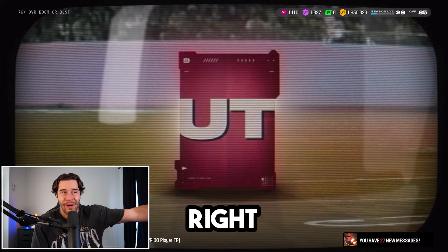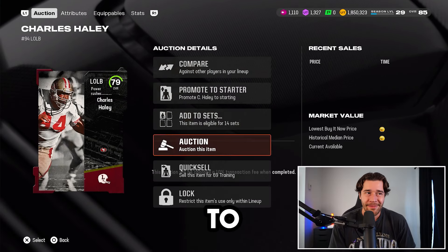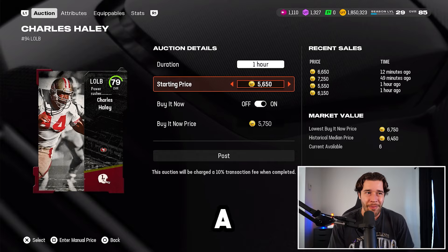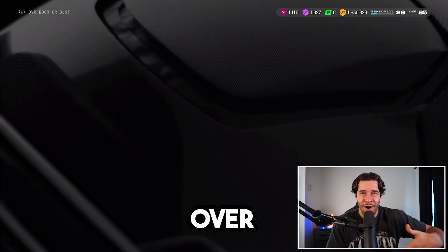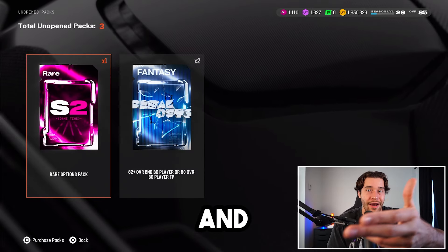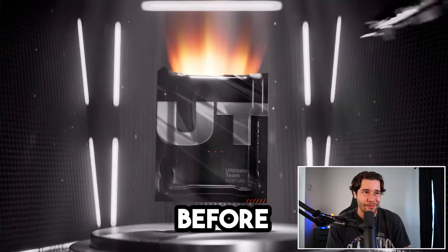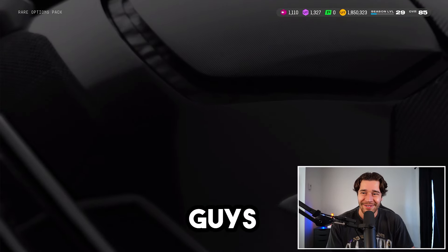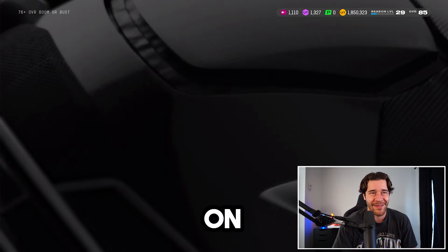We're going to get a legend pull right here — 79 Charles Haley. Not super great, but this is still better than selling off a bunch of 76 overall pulls for 1k over and over again. I'd recommend you open up the rare option. Let's open up these free packs we got before we wrap up this video, and hopefully you guys have all been having a wonderful weekend.